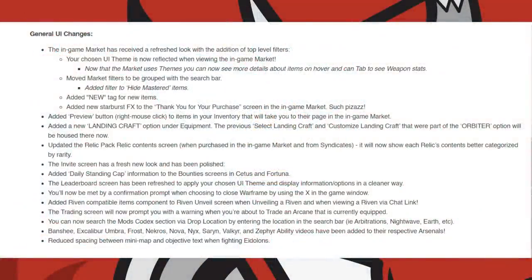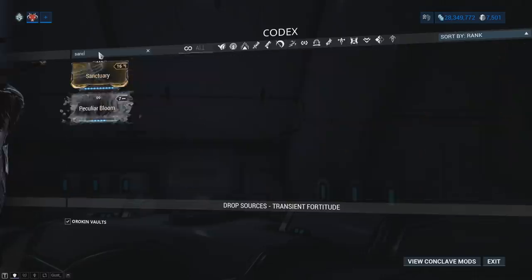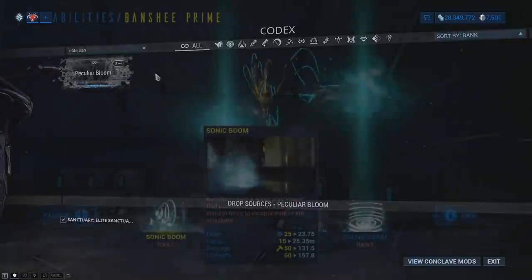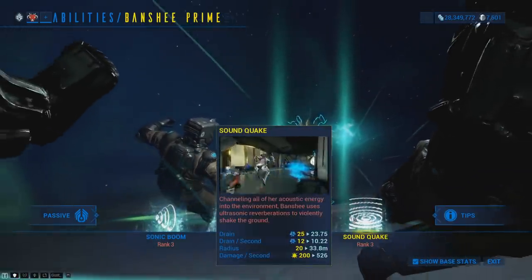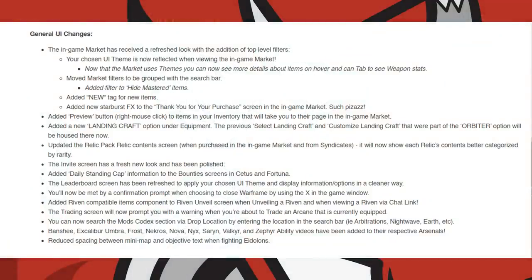The trading screen will now prompt you with a warning when you're about to trade an equipped Arcane. You can now search the Mods section of the Codex by drop location — entering locations like Arbitrations, Nightwave, or Earth in the search bar. Ability videos for Banshee, Excalibur, Umbra, Frost, Nekros, Nova, Nyx, Saryn, Valkyr, and Zephyr have been added to their respective arsenal screens. Spacing between the minimap and objective text when fighting Eidolons has also been reduced.